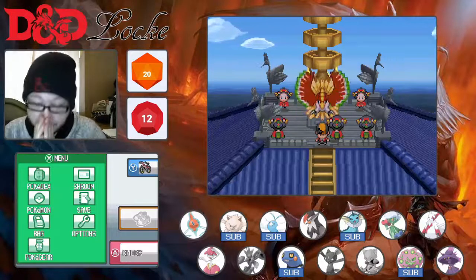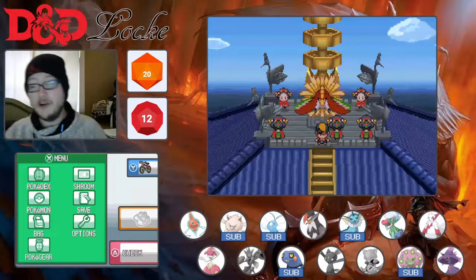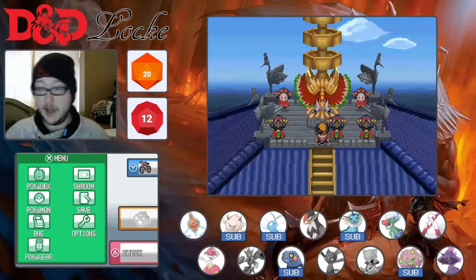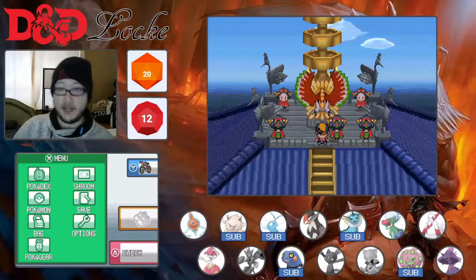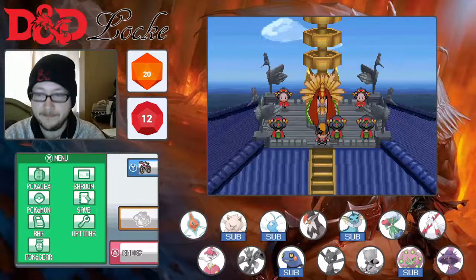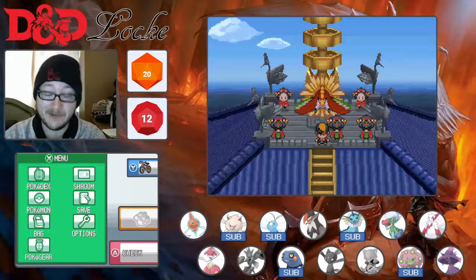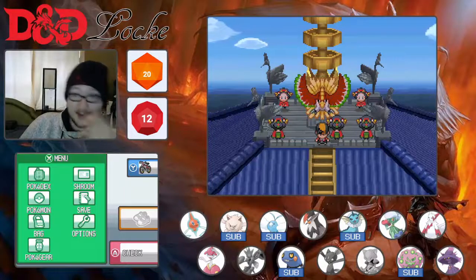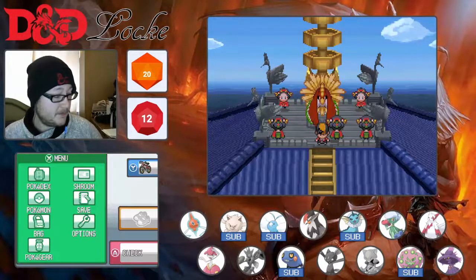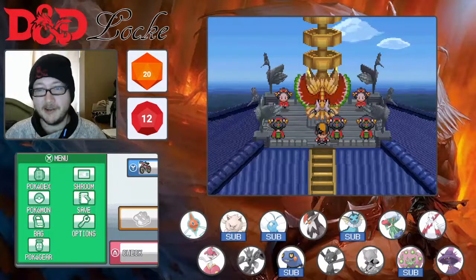We've gone on a bit longer than some of the other videos, but that is where we're going to wrap things up for today. Thank you very much for watching, do hope that you enjoyed. Next time we'll catch Ho-Oh — it will be very anticlimactic, I'm going to chuck a Masterball at it and that'll be that. We'll check out our shiny that we caught — that was random, who was expecting that? Not me. Nice shiny Rattata, why not? Then it's off to New Bark Town and east to get to Victory Road, then just the Elite Four. Laters!